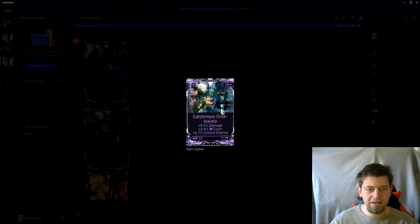Next up we have the Catamoon riven. It has a really abysmal unrolled stat and it has been rolled, with relatively low mastery rank. The stats are: damage — which is pretty good — and critical chance — also pretty good, those are the stats you want. But then it has toxin, which is probably the worst elemental type. So it's effectively two good stats and one okay-but-bad stat, which reduces the value. It's worse than getting two clean good stats. Also it's the Catamoon. This one might be worth 25, maybe 40 if you're willing to wait forever.